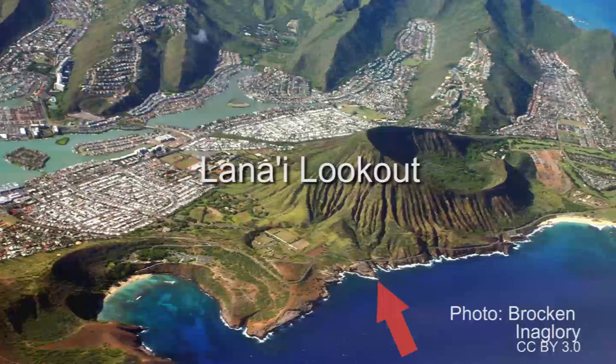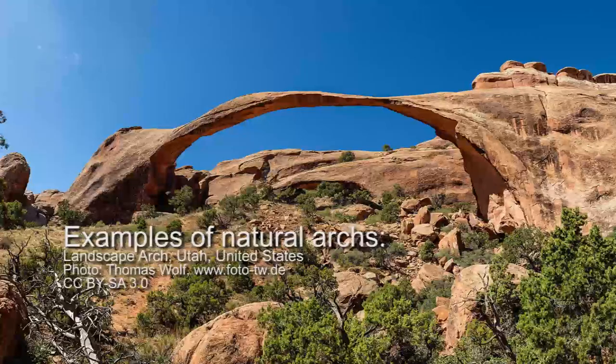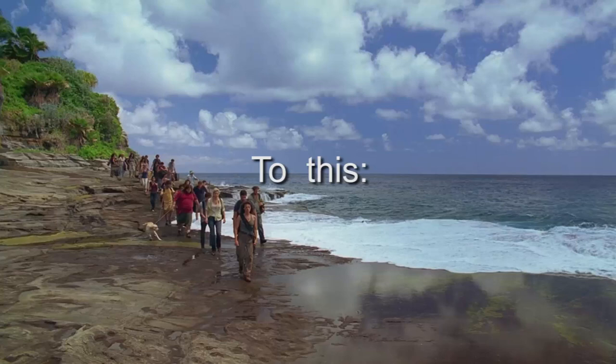Saeed continues and passes the place we'll see in season 2 episode 6, Abandoned. This is filmed at Lanai Lookout. Then he comes to a river, and above it lies a natural stone arch made from erosion over the years. The reason this was included on the last Lostpedia map is to explain an inconsistency in a trek in the season 3 finale — I'll cover that in a future video.